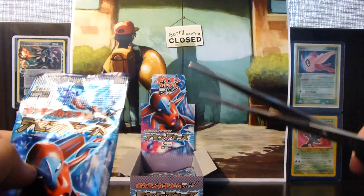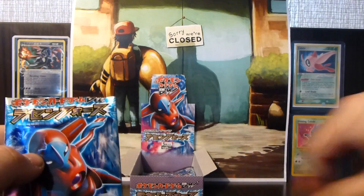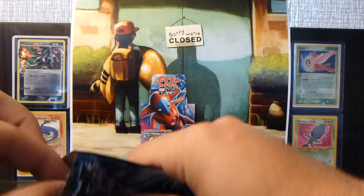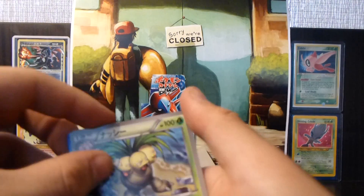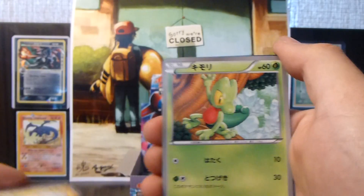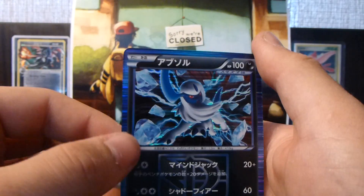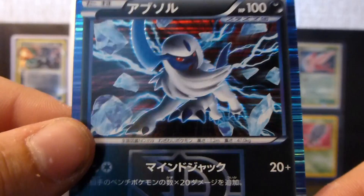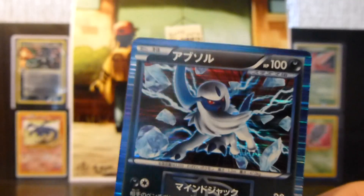Still no Ultra Rares though, which is okay, but I hope they come soon. We have an Exeggutor, Chinchou, Tynamo — I forgot this guy's name — and an Absol holo. Really cool. I forgot this guy was a holo in the set — that's a really epic pull.